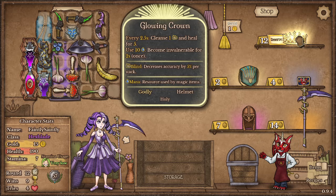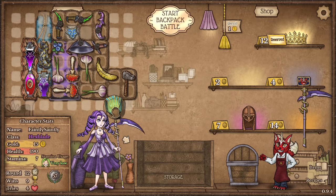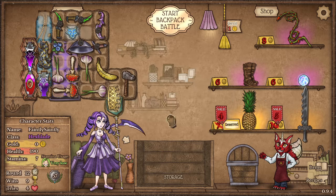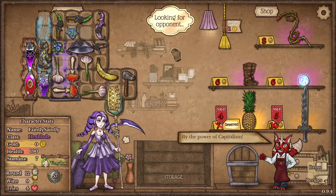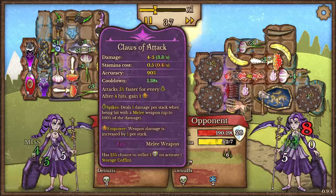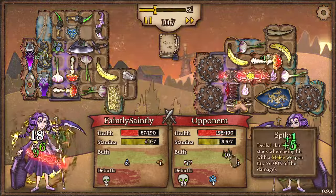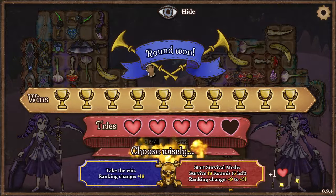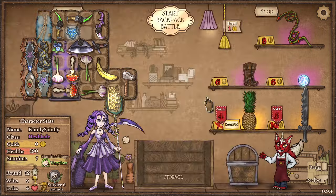The glowing crown - every 2.5 seconds cleanse, blind and heal five. Healing's pretty good, though it is expensive. Pineapple - more healing. That is a spiky build over there. Claws of attack and three spike shields, bloodthorn - holy moly, ten spikes on there. My potions have gone in, took her down. Look at that - that's actually quite a good little build there, I'm quite happy with that.